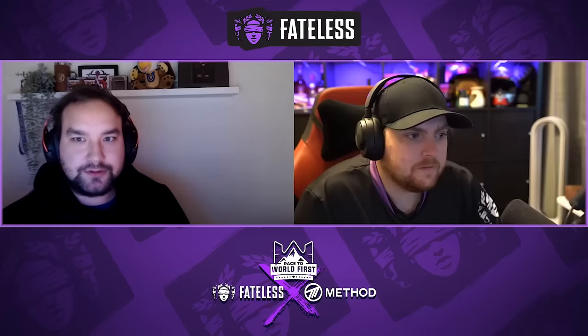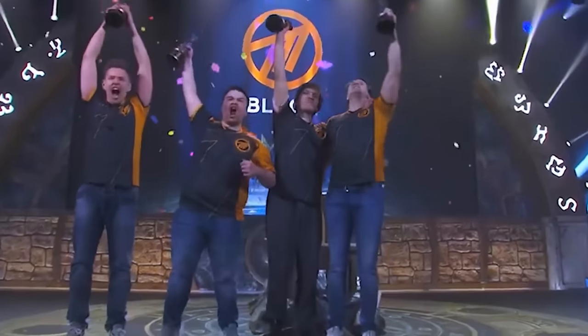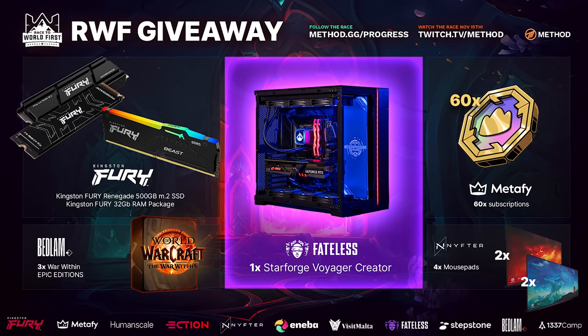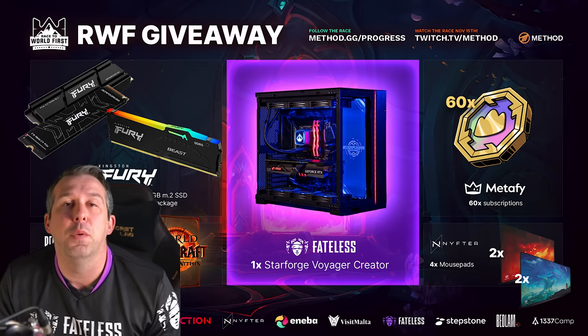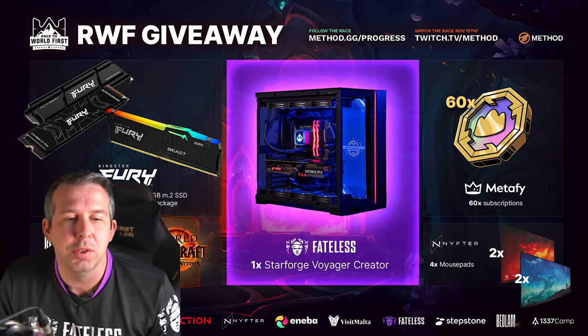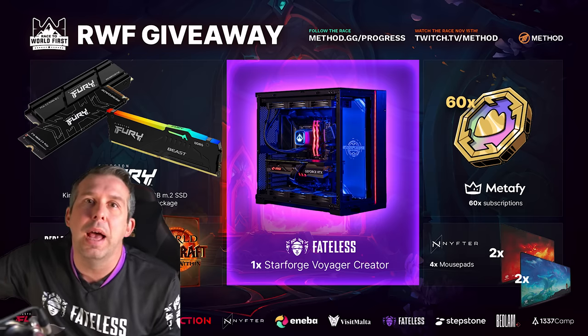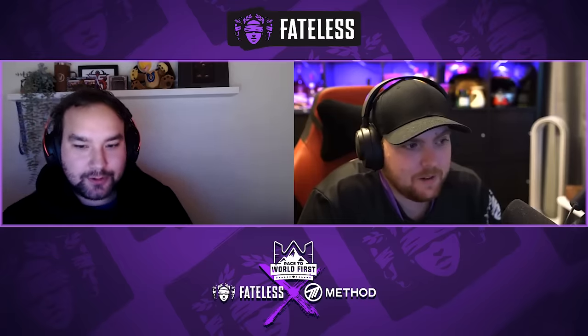We are sponsoring Method. Dan did a video just the other day talking about the race to world first and why we think it's a great sponsor for us. There's also a juicy giveaway going on right now with Method. I'll pin all that information down below if you want to get involved. Fateless have actually sponsored with a beautiful Star Forge gaming PC worth nearly $3,000, and there's a bunch of other prizes up for grabs as well. If you're a World of Warcraft fan, watching the race to world first stuff is another level — so go check out Method as well. But yeah, let's get to the prototype stuff.